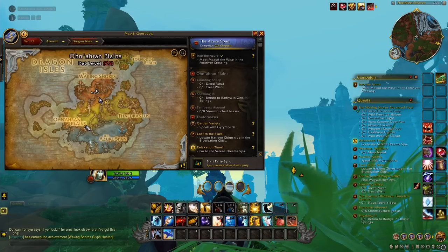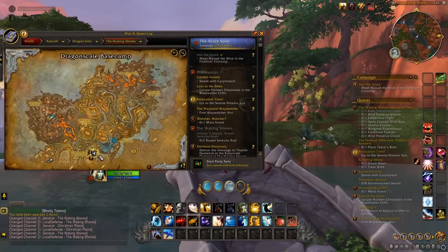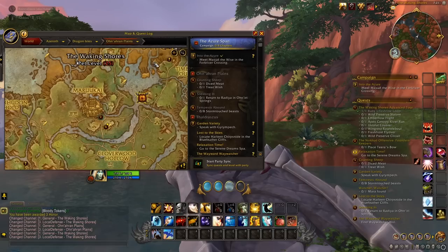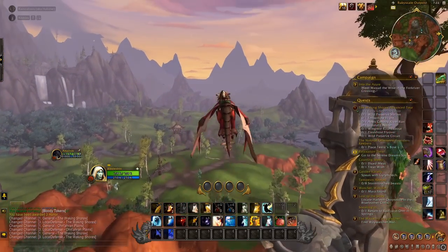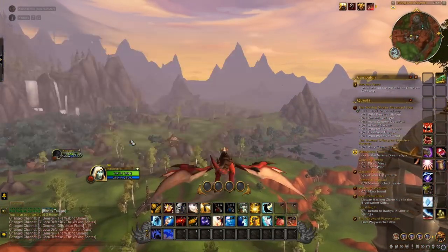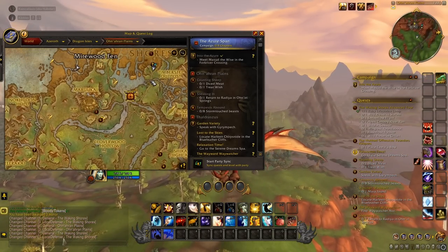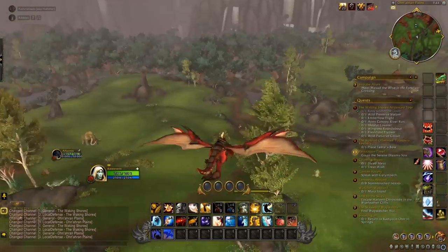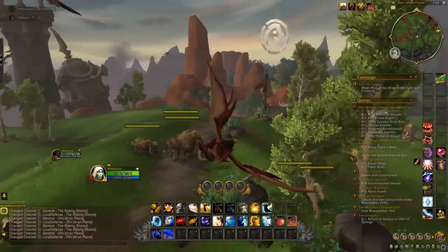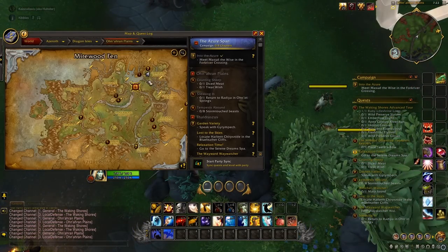Now let's look at Ohn'ahran Plains. The next one's going to be right over this bridge on your way to the plains — right up here on your way in, at the river on this road, right on the bridge. From there, head south deeper into the plains along the road until you get near this river. It's right around this river by this tree, to the left of Timberstep Outpost on the map.